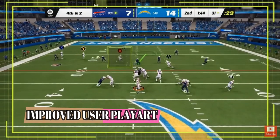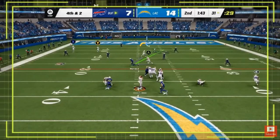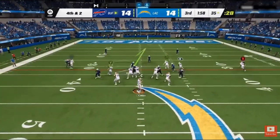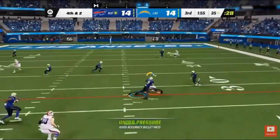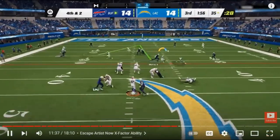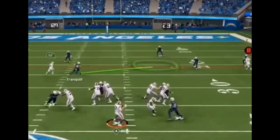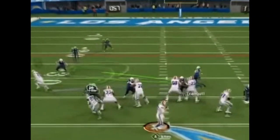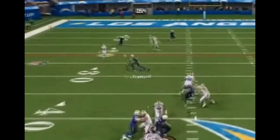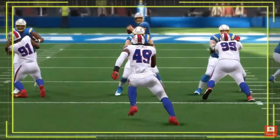Something that's going to be a huge improvement for players, and I'm very good at usering, is the improved user play art. You're going to see this reticle really kind of lead you where you probably should be defending most on that play. The play art of the user linebacker is giving you a much better example of where you should be — in years past it kind of just dropped straight back. Now it basically looks and searches and tries to find where the best receiver is to cover, so if you're not a very good user, it might be a good idea to follow that.